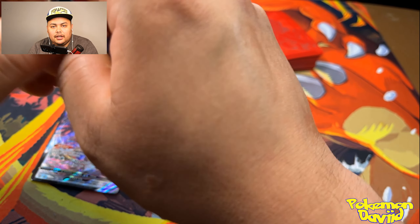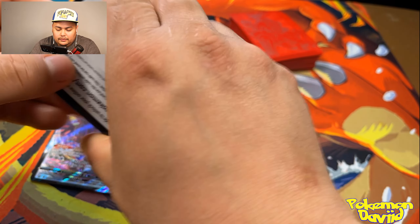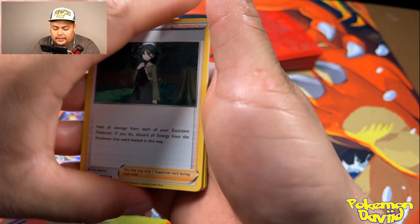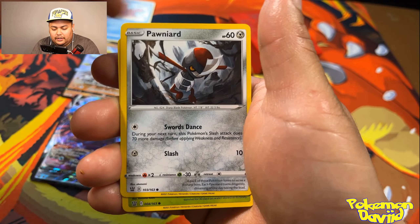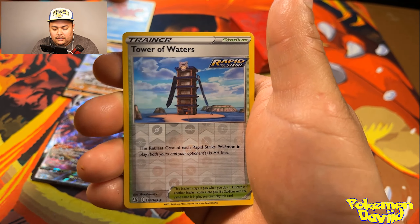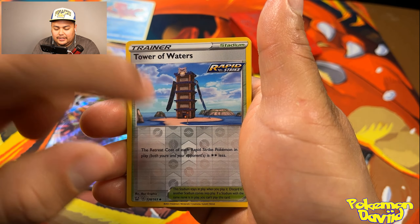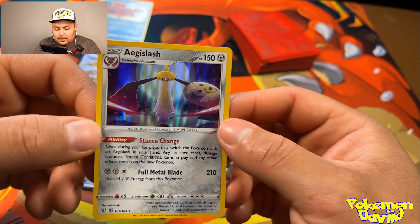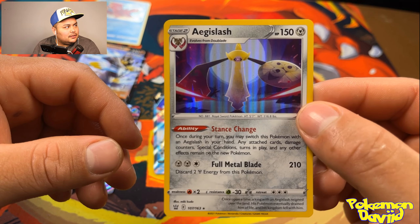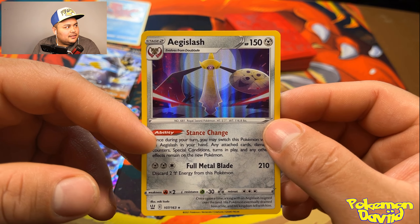Let's finish it off — this is the last one. I don't see another pack around here. Coal and water energy, fighting energy. Hopefully we can get something good on our last pack. And a little look at this — Trainer Tower of Water. I think that's the one I went to in the Sword and Shield game. Hollow rare Aegislash — I actually like this one, very nice!